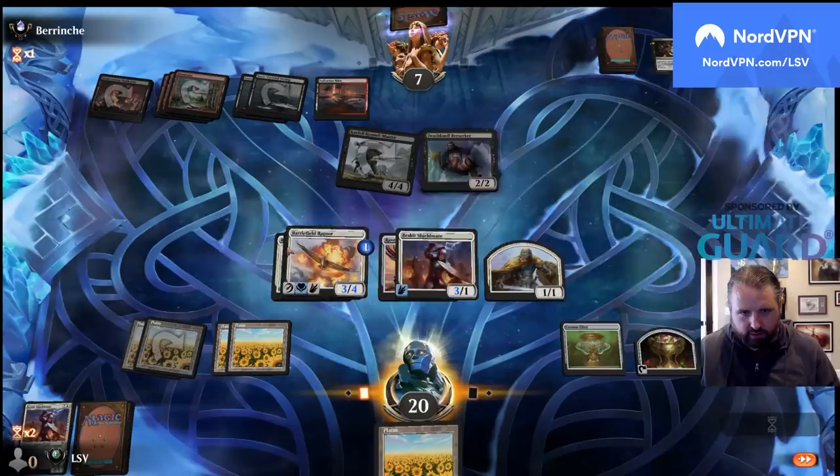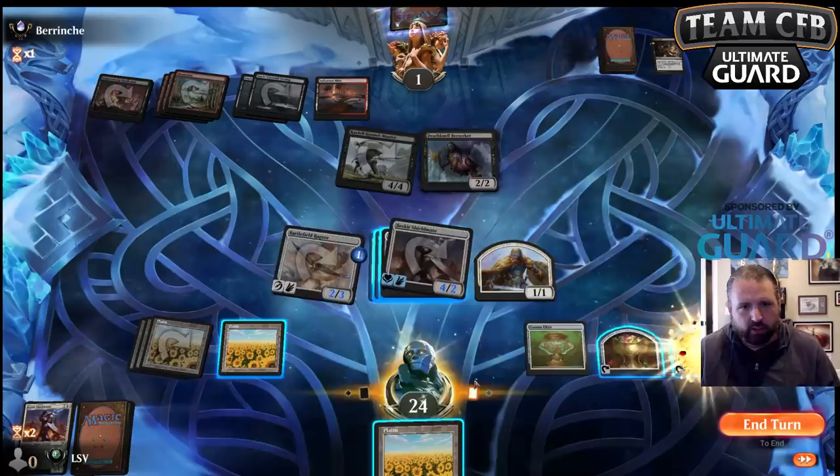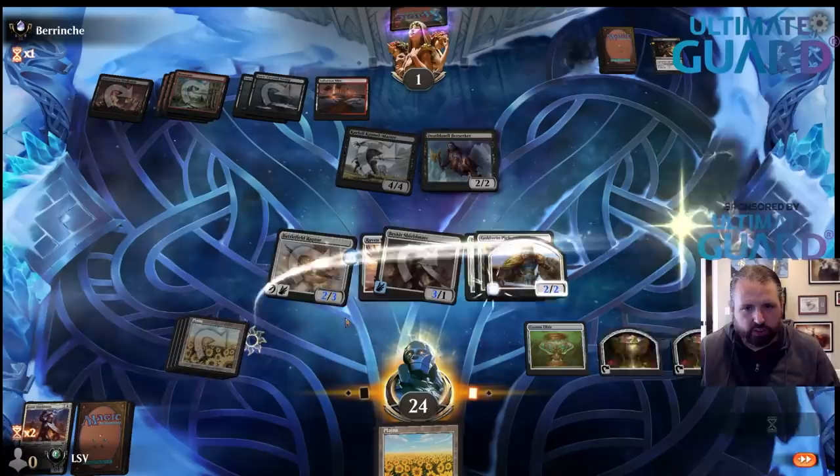I've got a lot of mana — let's just move the pick over there. If they had a way to kill my thing I'd rather them kill the Shieldmate, so let's move the Gold Vein Pick to this one. I'll just keep the land in hand.